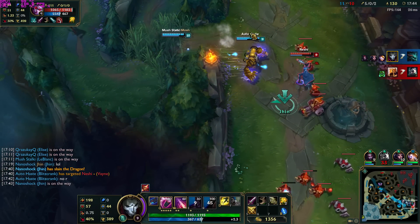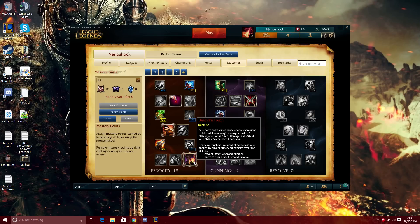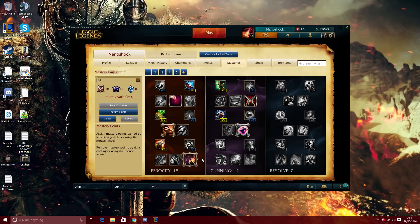For masteries on Jhin I prefer 18 in Ferocity, 12 in Cunning, and none in Resolve. The main reason is Deathfire Touch — this is your keystone. It scales at 60% of your bonus attack damage, and the way it works with your W and R is that they proc the full single-target bonus damage that Deathfire Touch procs.